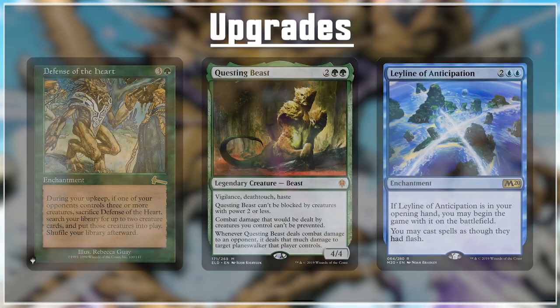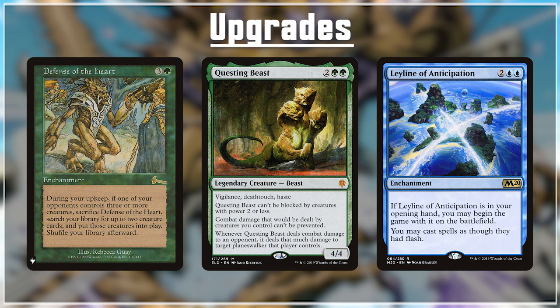If you're looking to take this deck up a notch, I'd recommend Defense of the Heart, Questing Beast, and Leyline of Anticipation. Defense of the Heart is an enchantment reprinted in Mystery Booster — during your upkeep, if an opponent controls three or more creatures, you sacrifice this enchantment and search your library for two creature cards and put them straight into play. So for only 4 mana we could go get Villis and Nyxbloom Ancient — you really can't beat that. Questing Beast for 4 mana has vigilance, deathtouch, haste, can't be blocked by creatures with power 2 or less, damage can't be prevented, and whenever it deals damage to an opponent we deal that much damage to a planeswalker too — an all-around bomb that can also be mutated onto. And Leyline of Anticipation gives everything flash, which is extremely powerful for mutate cards.